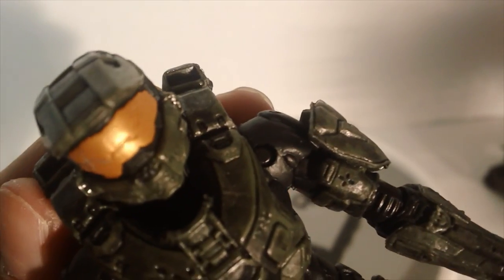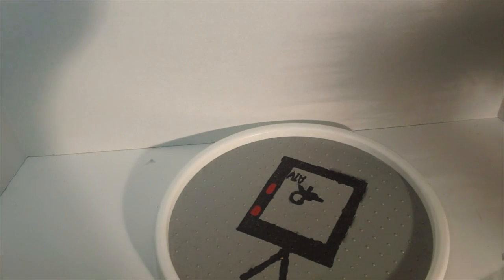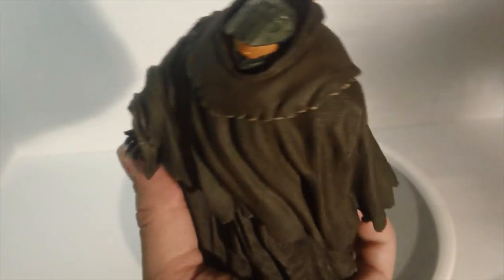Let's put the cloak on one more time just so you can see. First the bottom half — put his feet through there and see if we can get his arm through the thing. Lift that up — I feel like I'm putting some weird dress on him or something. And the top half — let me see if I'm doing this right, maybe lower it a little bit more. There we go — there we have it, him in the cloak, which I'm sorry, it looks ridiculous.